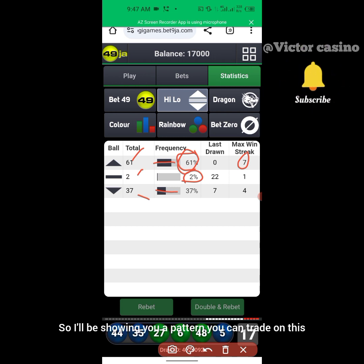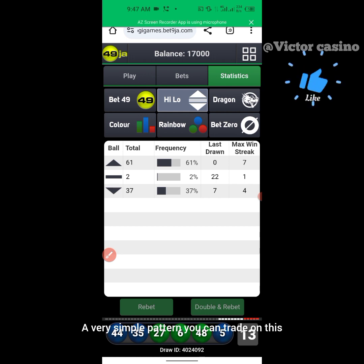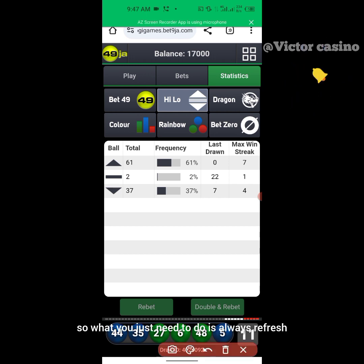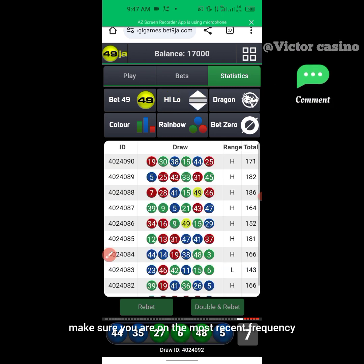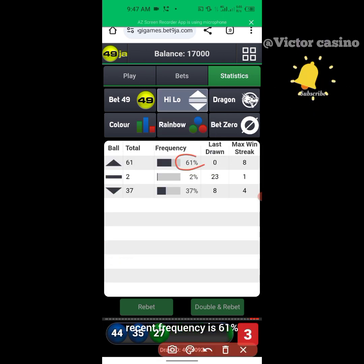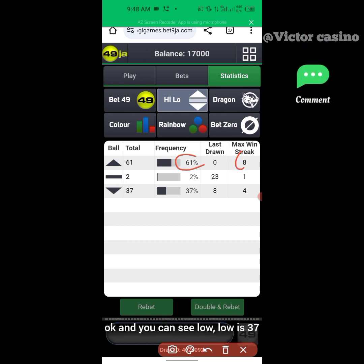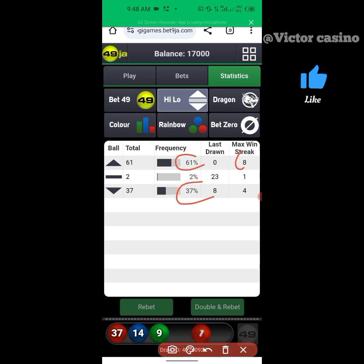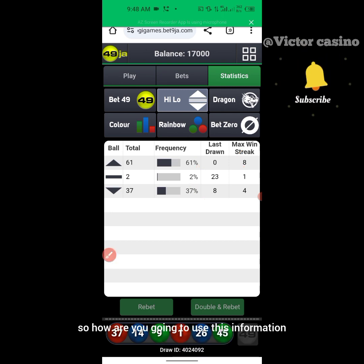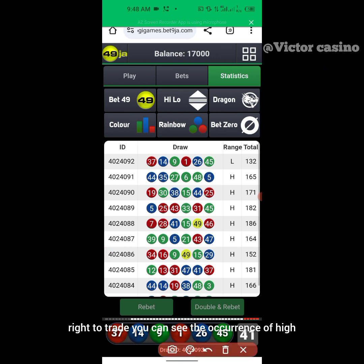I'm going to show you a pattern you can trade on — a very simple pattern. Refresh to make sure you're on the most recent frequencies. You can see the most frequent frequency is 61% and the win streak is eight. You can see low is 37%. So how are you going to use this information to trade?